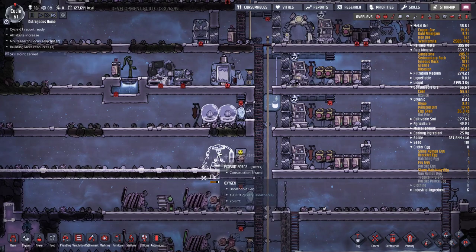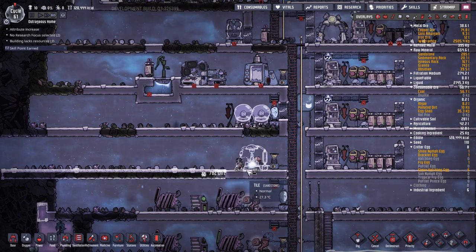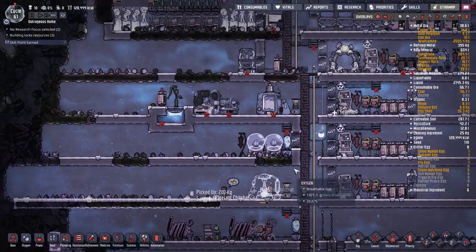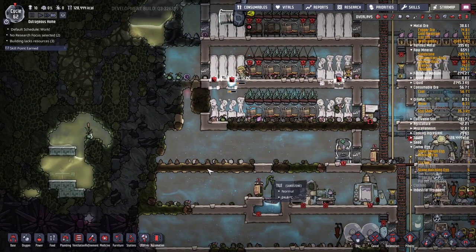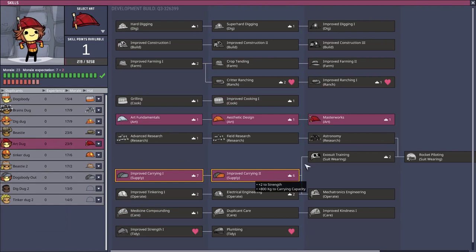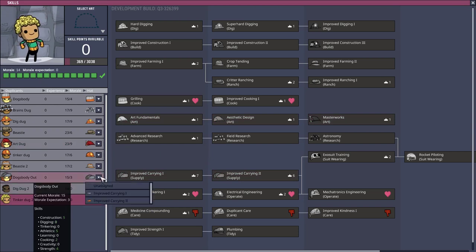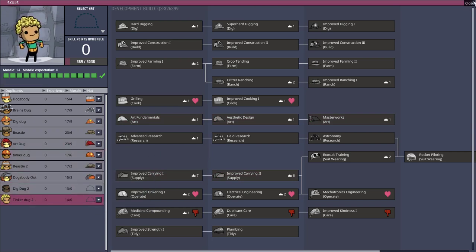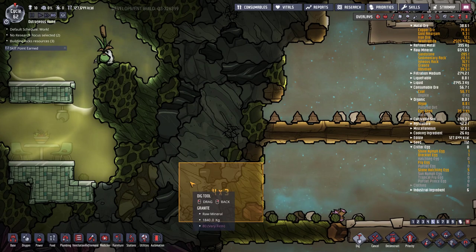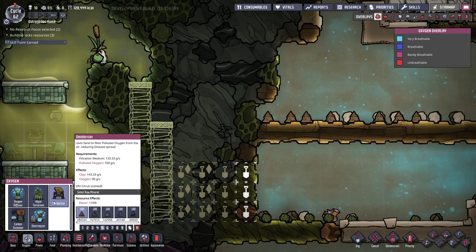One thing about the exosuit forge is you need to have copper ore to use it — one of the reasons you don't want to run out of copper ore in the early game. In terms of reed fiber we have four, so we're going to need more. There's reed fiber up here and I should be able to get access to it without digging into any slime, right there. We might want to put in a deodorizer too.